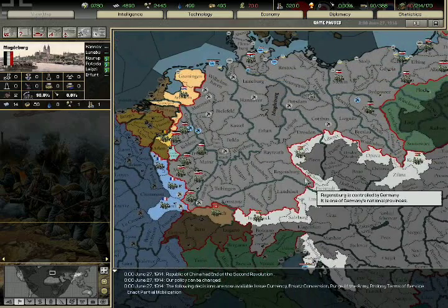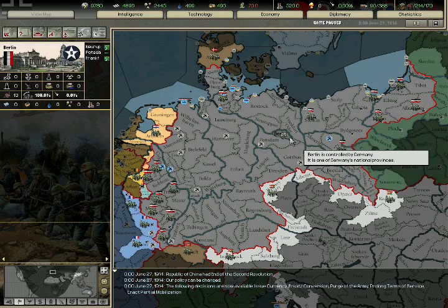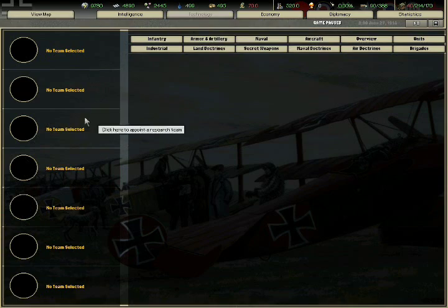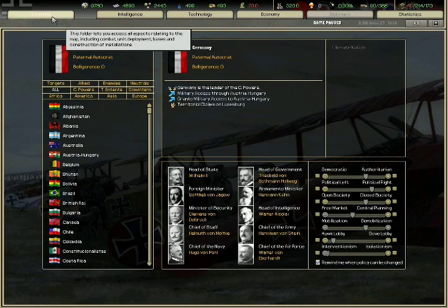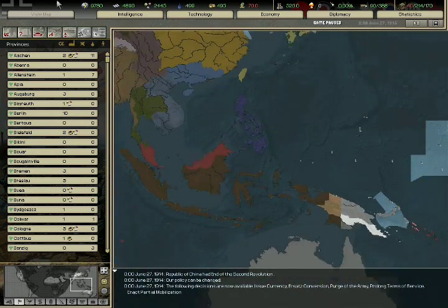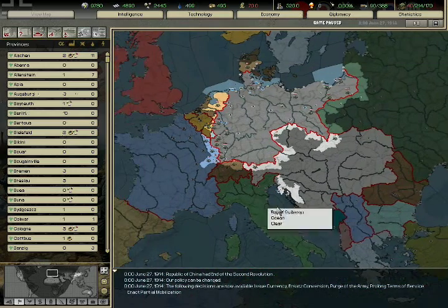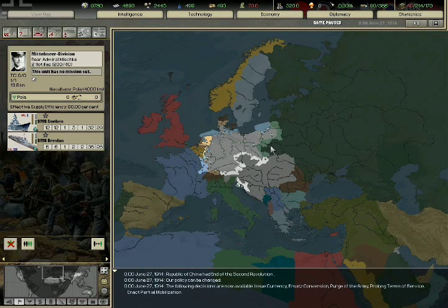Hopefully we'll get a lot of new territories, and we will try to change the fate of Germany in this war — and maybe World War 2 won't occur. Who knows? In the next part we'll set the tax slots, economies, and diplomacy as well — you will see those in the next part. See you guys in the next part. Goodbye, and have a good day!